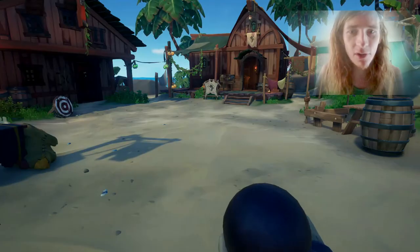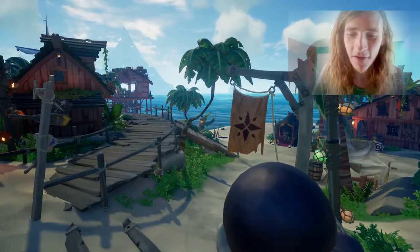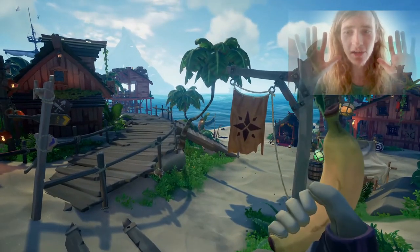I'm actually going to equip a cannonball. I'm going to stand on this rock and I'm going to run the macro. Tab gets pressed, the coconut gets clicked on, and the coconut gets eaten.